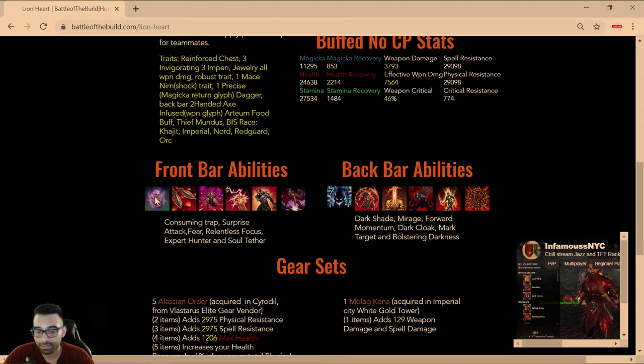For the front bar abilities, we're using Consuming Trap. Our main spammable is Surprise Attack, and our main form of CC is Fear. We're using Relentless Focus for the 10% damage reduction on stacks, the burst damage, and the heal on the ability. Expert Hunter doesn't really need a morph — we're only using it for Major Savagery, the critical buff.